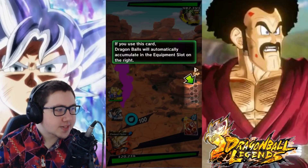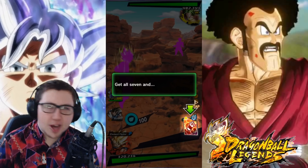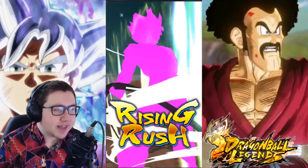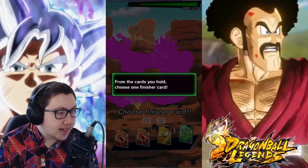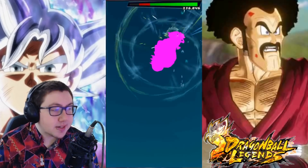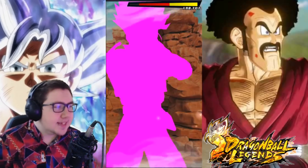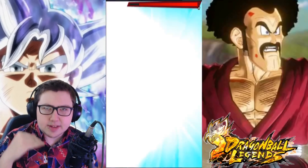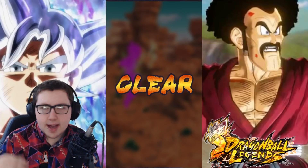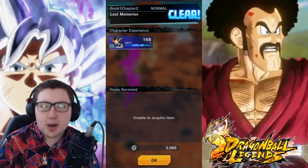Dragon Ball cards - he uses Dragon Balls. They'll automatically be equipped in the equipment slot if you have six. Is this like Fighter Z? For using an auto combo, do you get a seventh and get a wish? Rising Rush! So basically if you use Rising Rush assuming you have all seven Dragon Balls and cards your opponent doesn't have, you basically win. That is terrifying. I imagine the Dragon Balls are impossible to get, so it's probably not viable to build towards it.